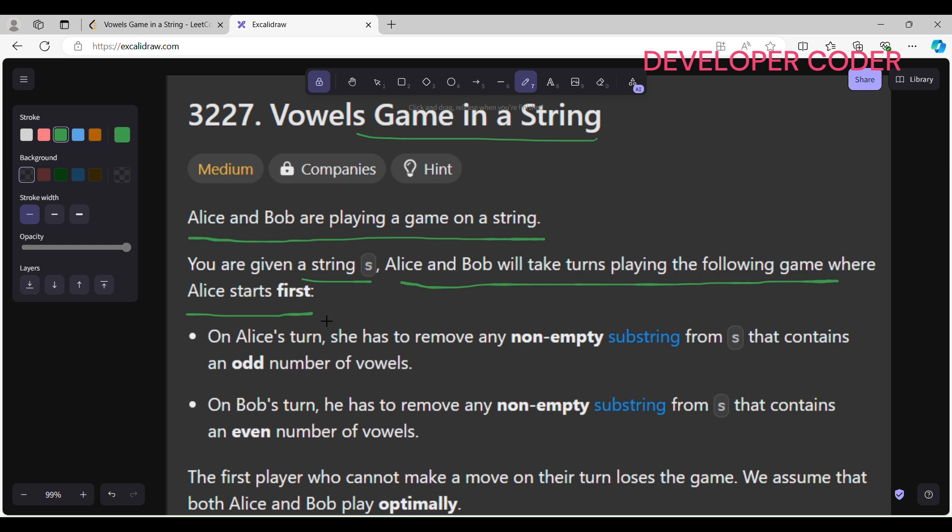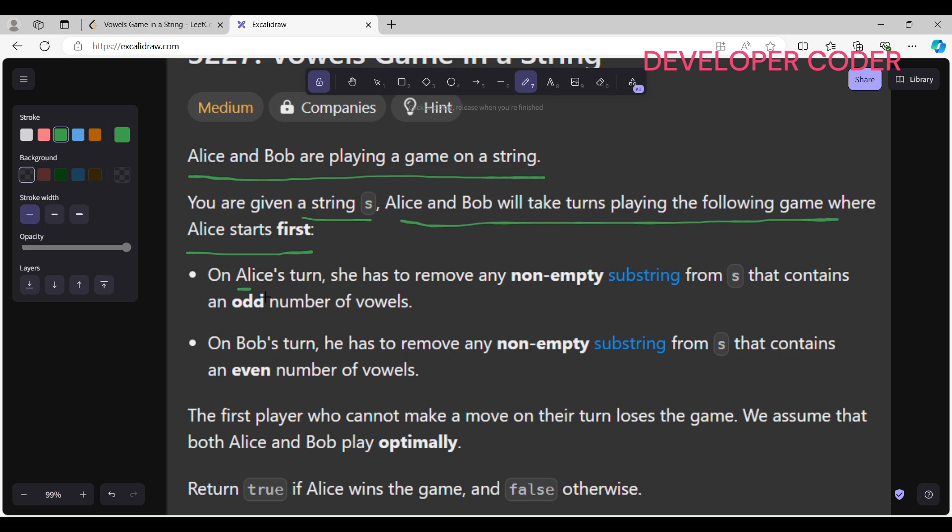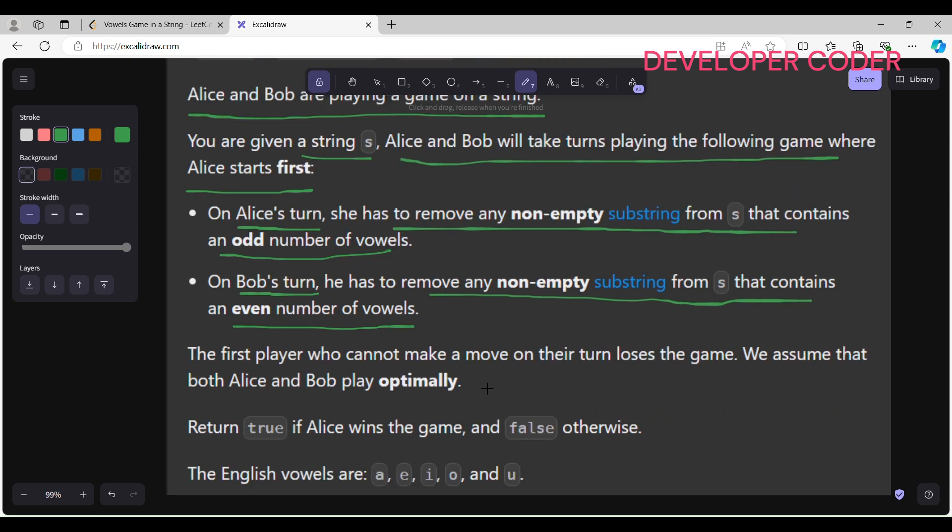Alice will always have one benefit because she is playing the first move. Alice is very clever. On Alice's turn, she has to remove any non-empty substring from the string that contains an odd number of vowels. On Bob's turn, he has to remove any non-empty substring that contains an even number of vowels.